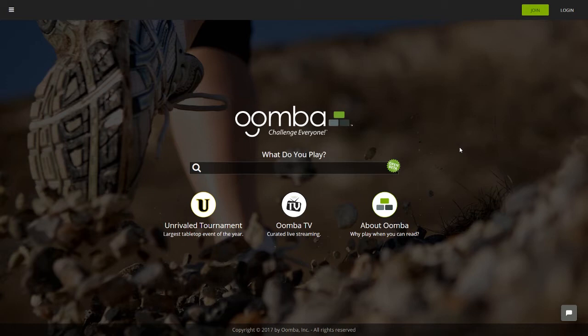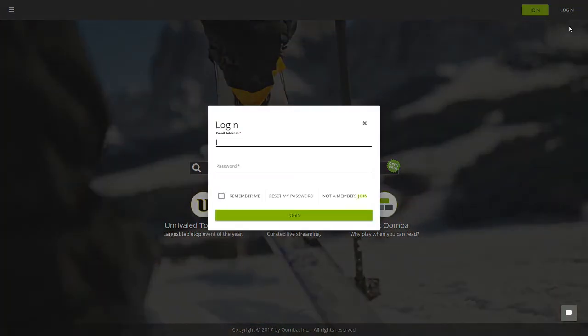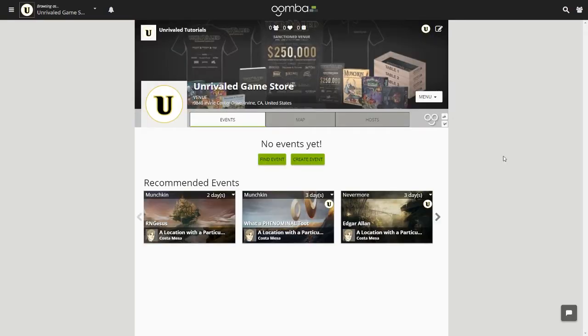First, we'll sign in using the login button at the top right-hand corner of the header bar. Go ahead and sign in. Once you have logged in, you should find yourself at the persona page.